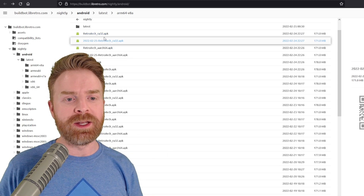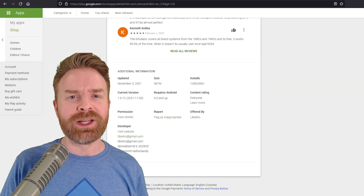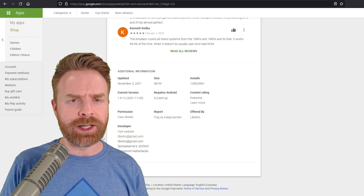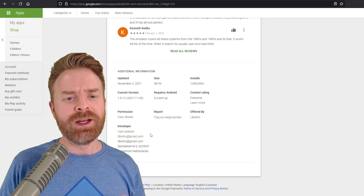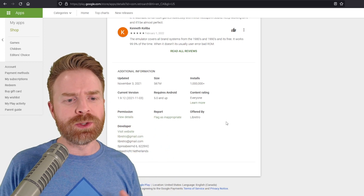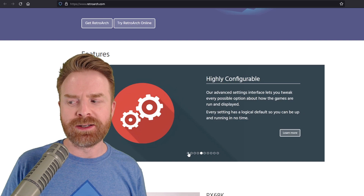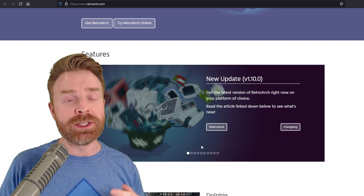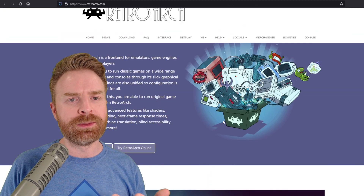But you can just pick up the APK from here, download it, and install it, and you should be good to go. And just a friendly reminder: if you always want the latest and greatest stable version of RetroArch, it probably won't be on the Google Play Store. We can see here on the Play Store it's version 1.9.12, but if we go to the RetroArch website, we can see the latest version is 1.10. You can pick up the APK directly from this website.